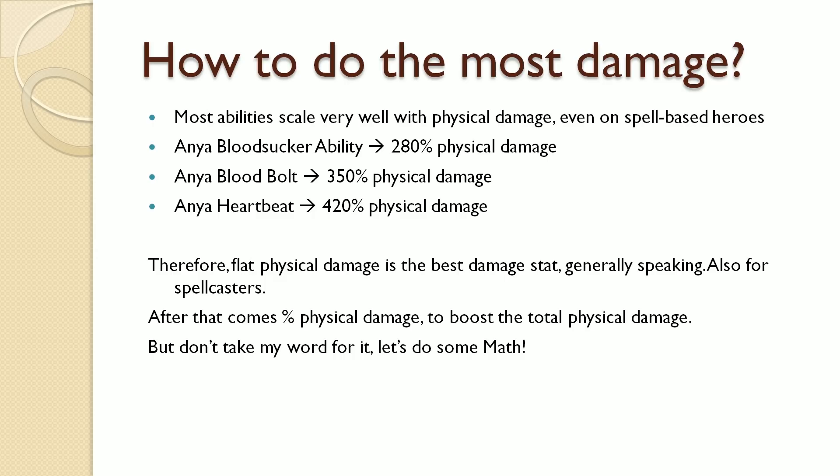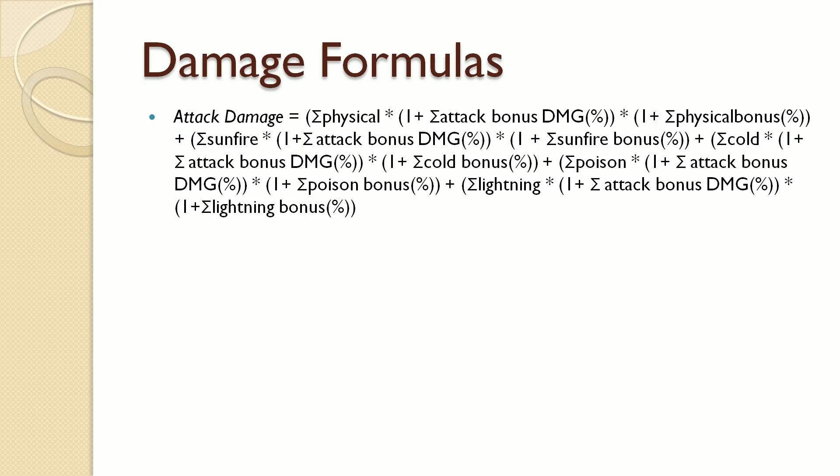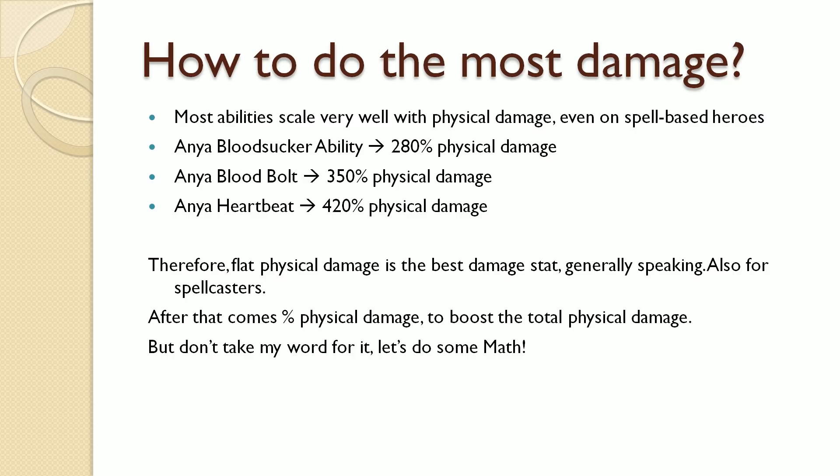If you're not interested in the specifics of damage calculations but still want to know how to build your character, jump to the timestamp displayed on screen or in the description for the summary. For those interested in why something works, let's do some math. This formula applies to your left mouse button ability only. Individual other abilities are calculated according to their description, like Anya's Bloodsucker — those calculations are easy: multiply total physical damage by the multiplier listed on the ability.